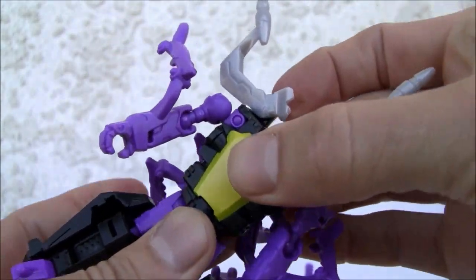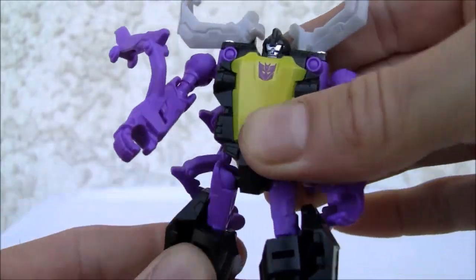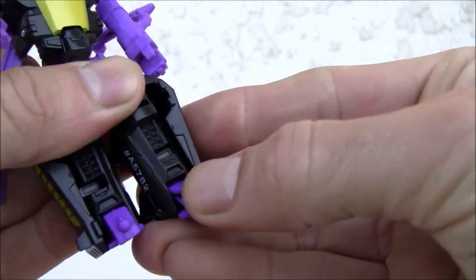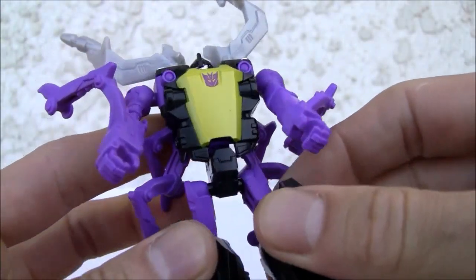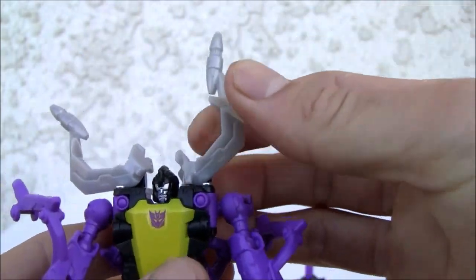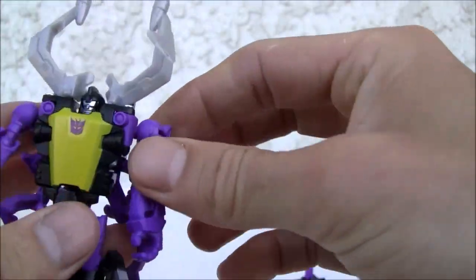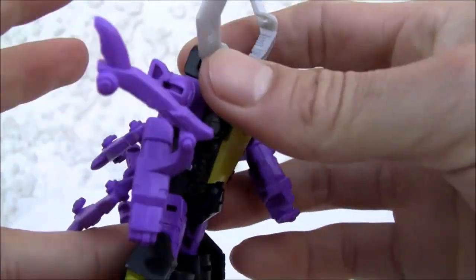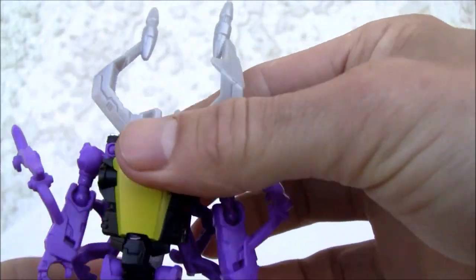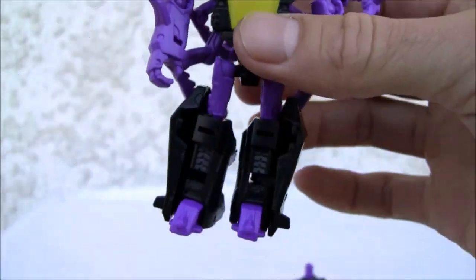The waist kind of separates, but it wasn't supposed to do that. Ball jointed hips, ball joint on the knee, and a little swivel on the ankle. So you've got some good poses for a little figure — that's what I really appreciate. Nice looking figure. Let's get it into insect mode. This mode is pretty cool — it's a definite homage to the G1. I'll give it 8 out of 10.